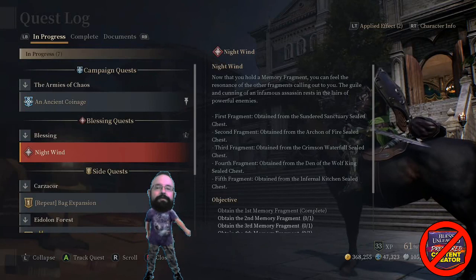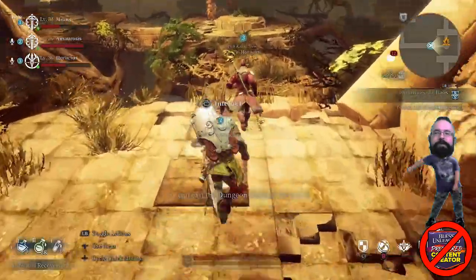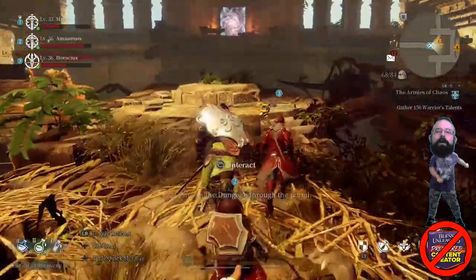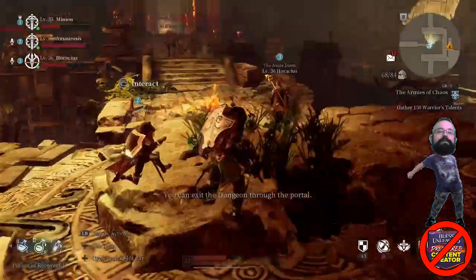I want to draw particular attention to fragment number one, which the quest log tells you is available in Sundered Sanctuary. So I went into Sundered Sanctuary like a sap with hope in my heart and guided by my dreams. And then those dreams died.